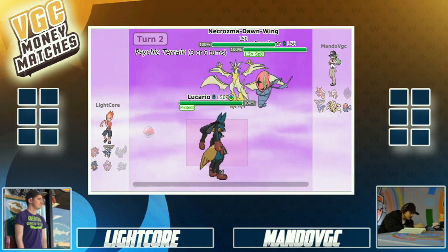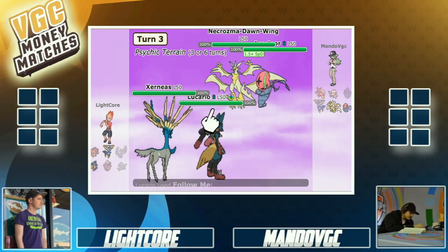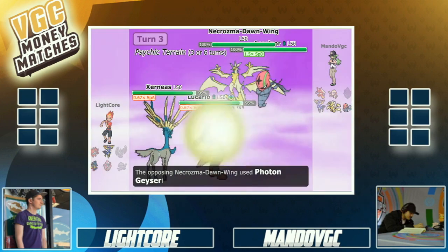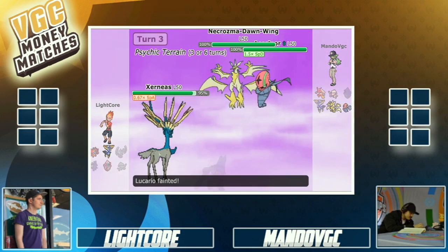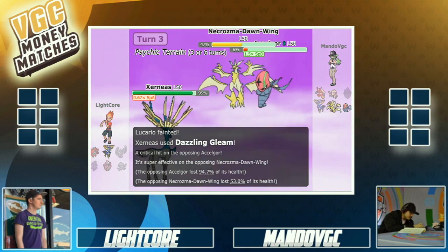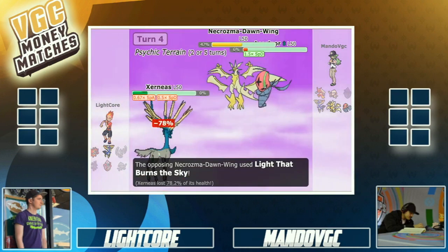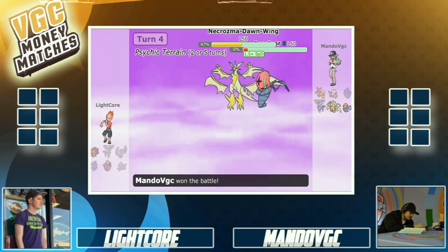This game is looking pretty bleak for Light at this moment. Mondo wanted Tapu Lele to go down so he could get Necrozma out, and with no Tailwind, he just needed to focus Lunala and blow through the rest of the team. The Z-move — 'Light That Burns the Sky,' the nuke of Pokemon — and Mondo just steamrolls Light. Dang, Mondo. Respect to Lightcore though — that second game was amazing, and that last call of not protecting and attacking was high tier.